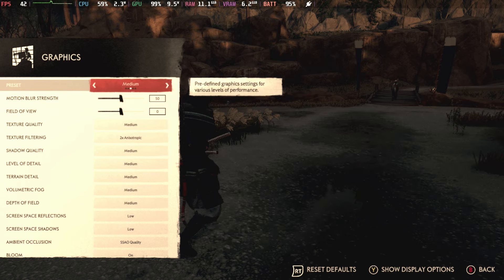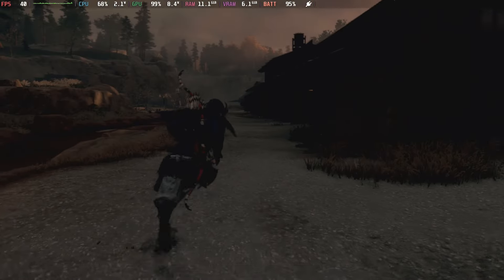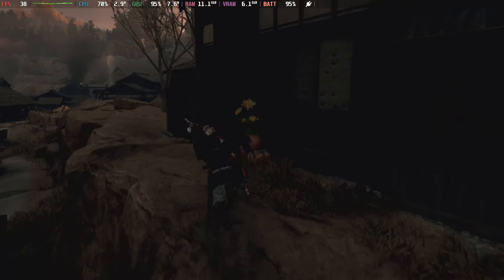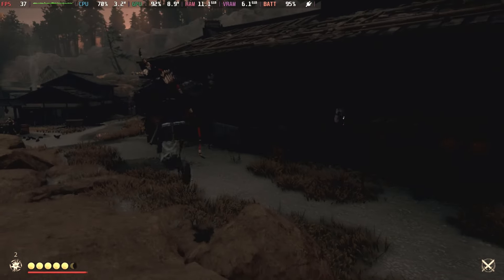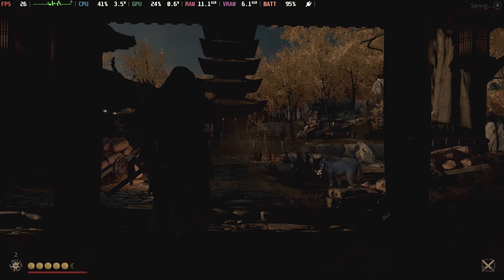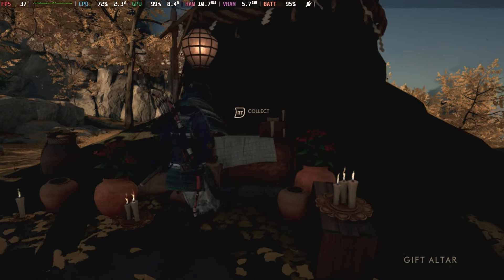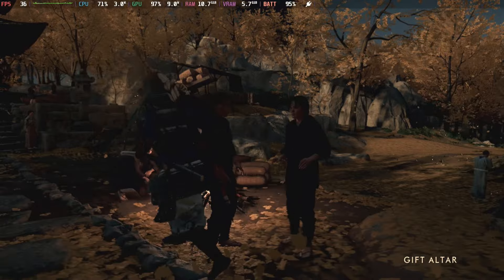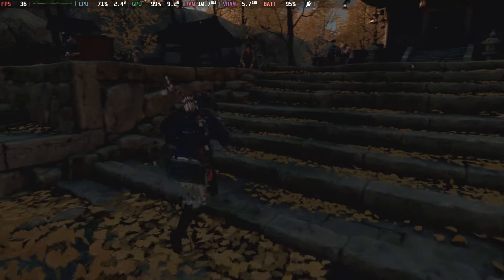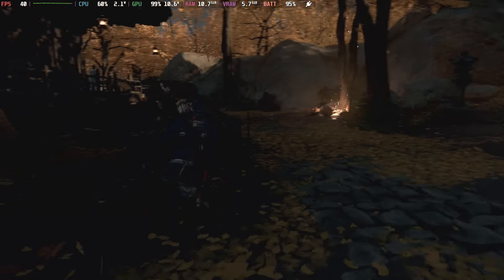We're not going to change anything — we're going to use the default medium out of the box. So now we're here at medium settings. Let's run around here. You can already tell we're starting to get back up into the high 30s, even running around the same town that we were having problems with. We're in the 40s, high 30s, low 40s. I think we're in good shape here. It looks fine, it looks great. Inside of town — this is another big town, lots of stuff going on — you can see we're easily staying in the mid 30s, not a problem, even creeping up into the 40s. So we could actually call this a 30 FPS game all the time without dipping into the 20s.